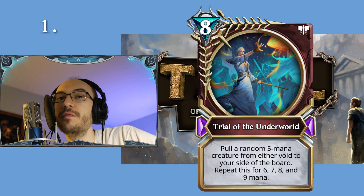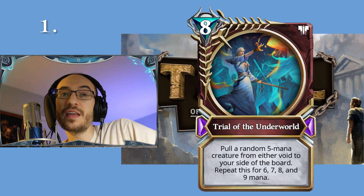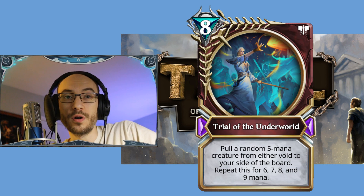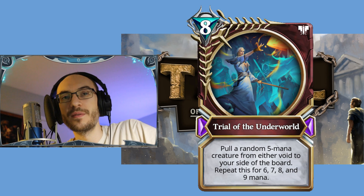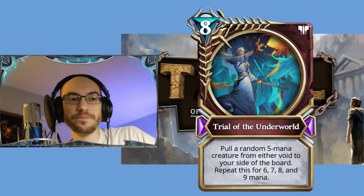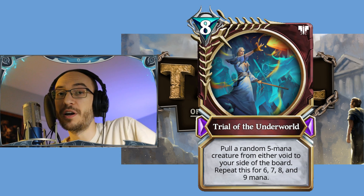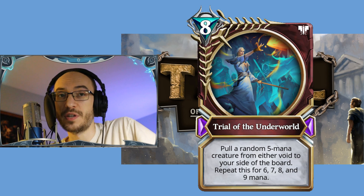Coming in at the number one spot, we have Death with an eight-cost spell: Trial of the Underworld. Pull a random five-mana creature from either void to your side of the board, then repeat this for six, seven, eight, and nine mana. This card is so busted I don't know where to begin.